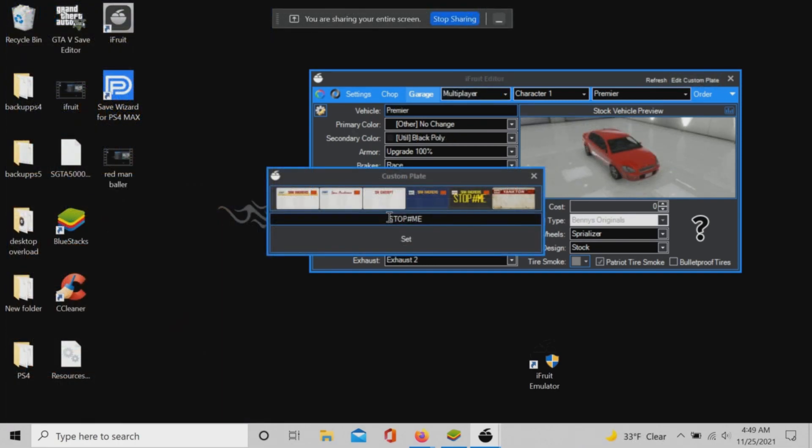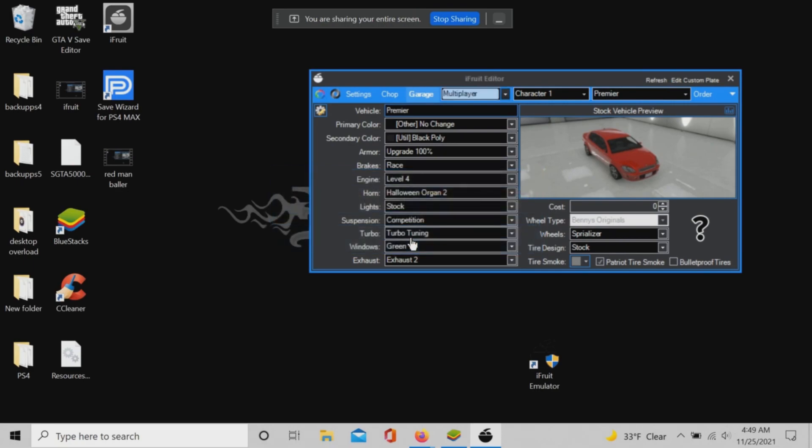Once your car is available, click the Custom Plate tab and create a new plate. Use number signs to make spaces in your plates, but keep in mind that sometimes these plates will not process or will be unavailable after putting them on another car.